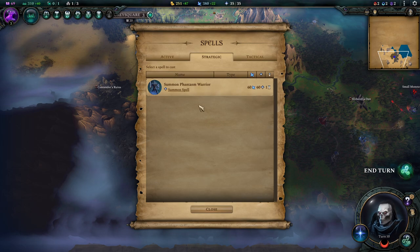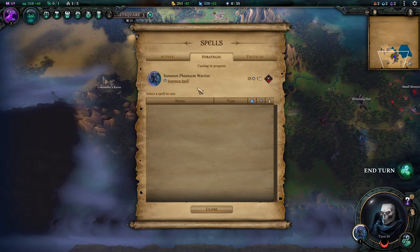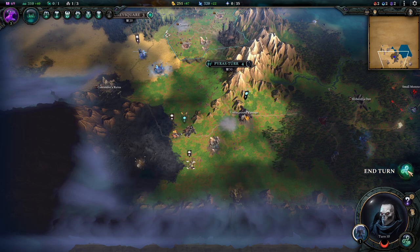We now have the ability to summon Phantasm Warriors. I want to summon one of these guys and show you next turn why.